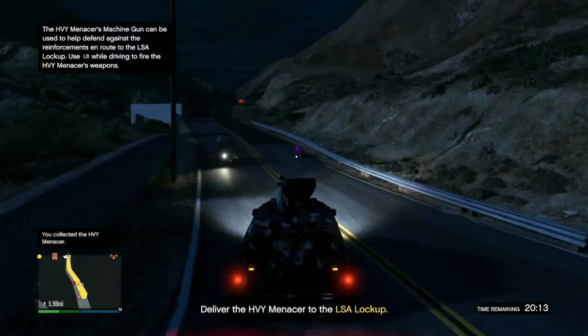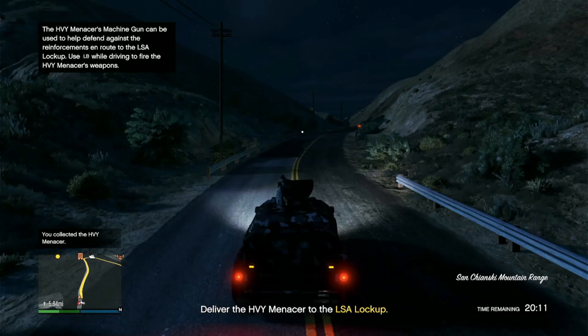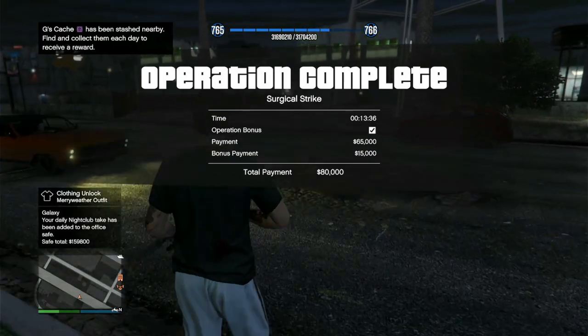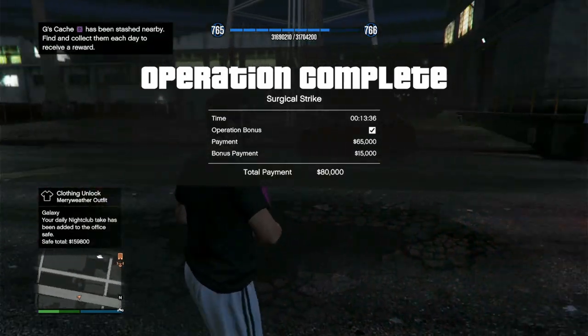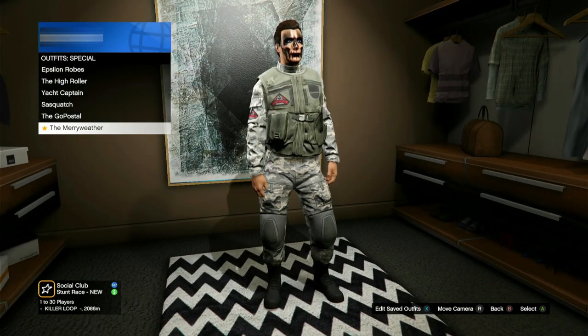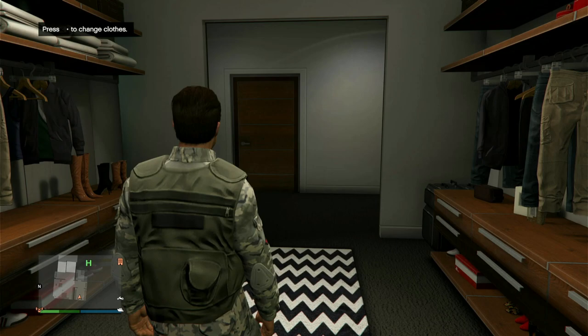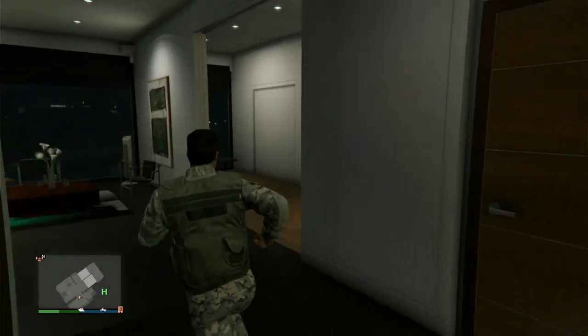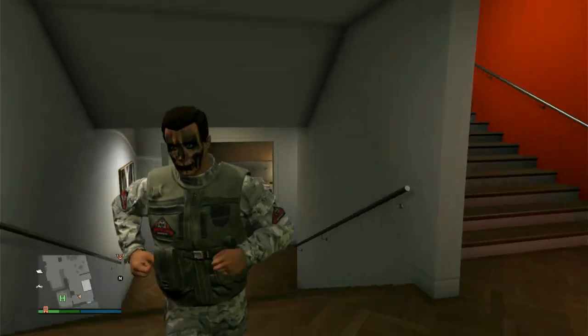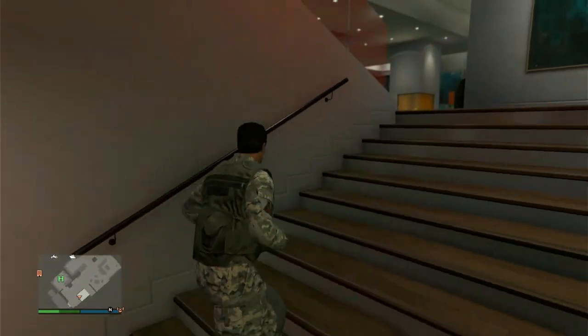Now we're just gonna drive this all the way to a lockup - that's gonna be all this mission is. We got 80,000 - that's pretty good for 13 minutes, I'll take that. We have the Meriwether outfit unlocked. All you have to do is complete the mission - we didn't even have the outfit on at the end and we still got it. That is how you get the Meriwether outfit.